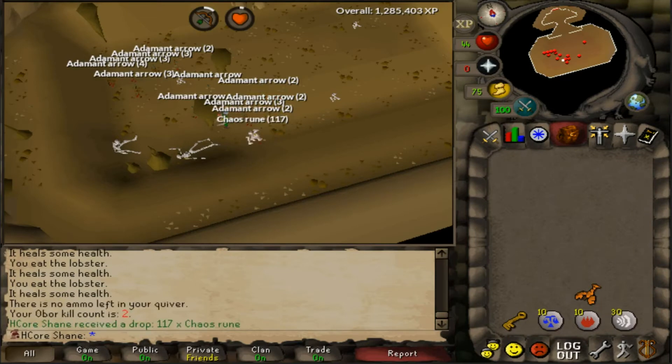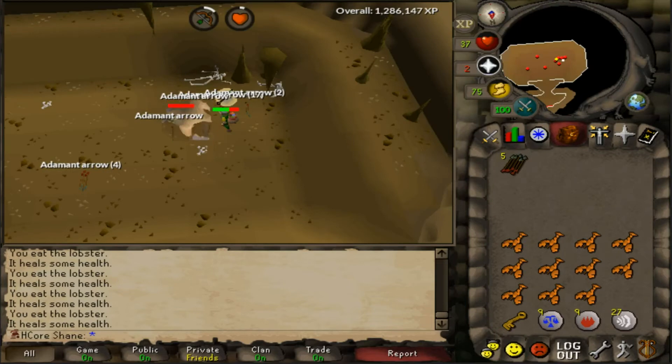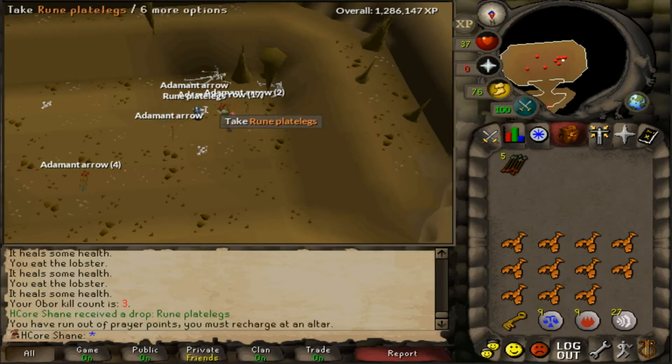Just got kill number 2. Let's see what we get — 117 chaos runes. Here's the third kill right here. Rune plate legs!